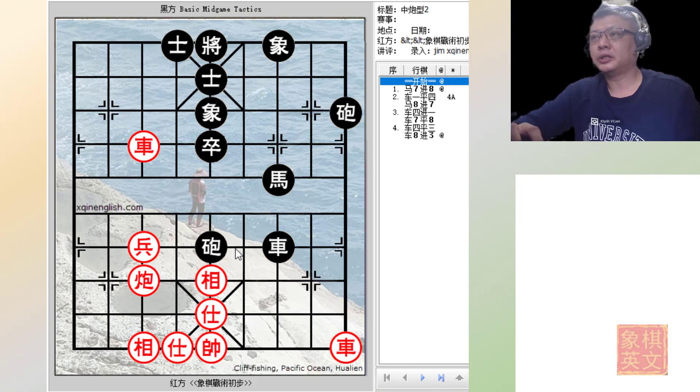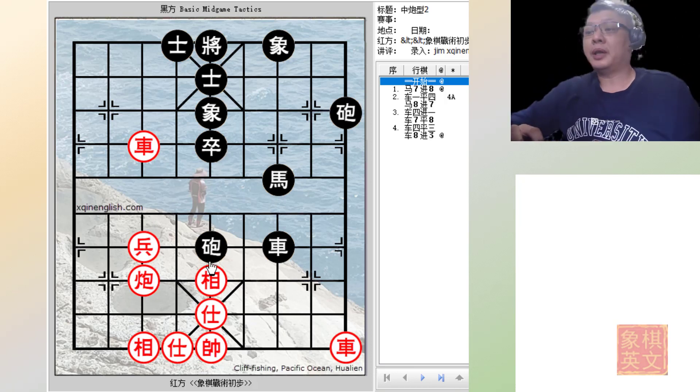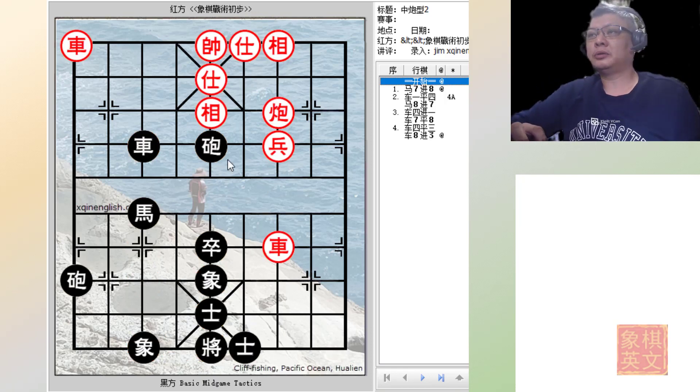Before we continue, a quick analysis of the board shows that red would have two chariots and one cannon, while black would have two cannons, one horse, and one chariot. Material wise they would be the same — both would have one pawn and a full guard. It would be black's turn to move for this board, so let us switch to black at the bottom. Red is now controlling the central file.